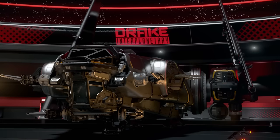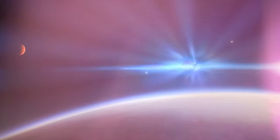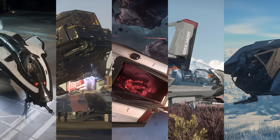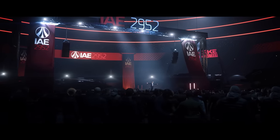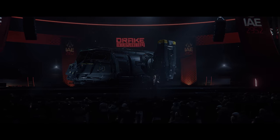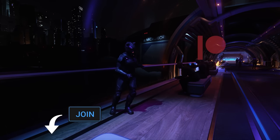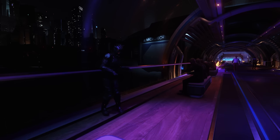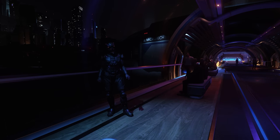Every month we give away a ship for Star Citizen, but for November, to celebrate the Intergalactic Aerospace Expo 2953, we're giving away multiple ships — the Avenger Titan, the Drake Cutter, the C8X Pisces, the Mustang Alpha, and the Nomad — each to a different person. All great starter ships with a game package and lifetime insurance. That's five prizes and five chances to win — just comment on any of my videos made during November. A massive thank you to everyone supporting the channel via Patreon or channel membership.